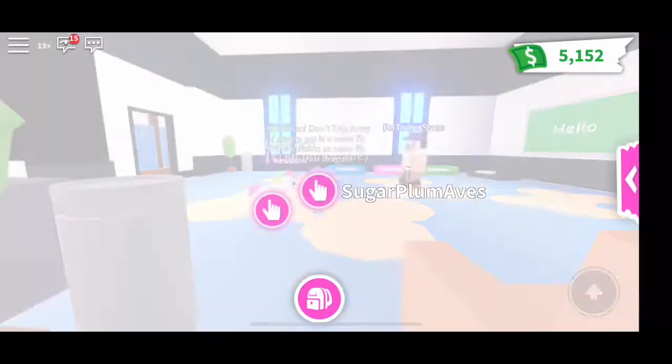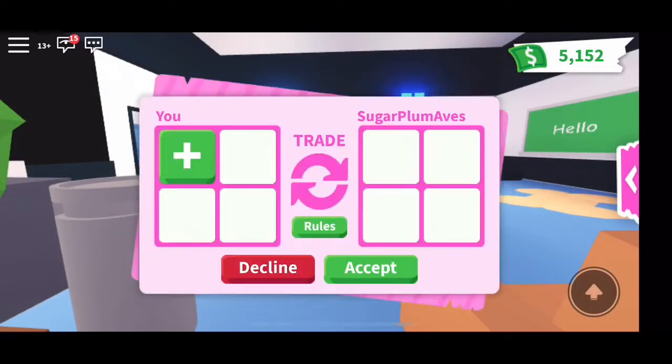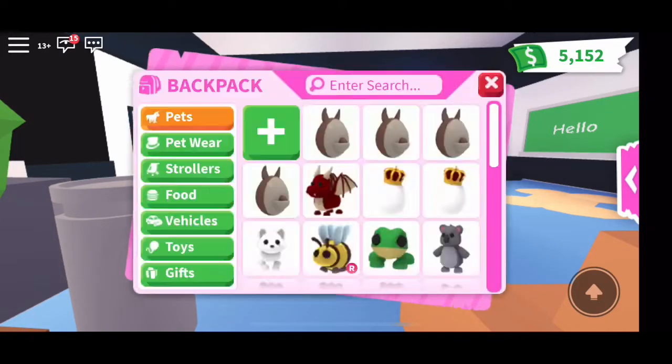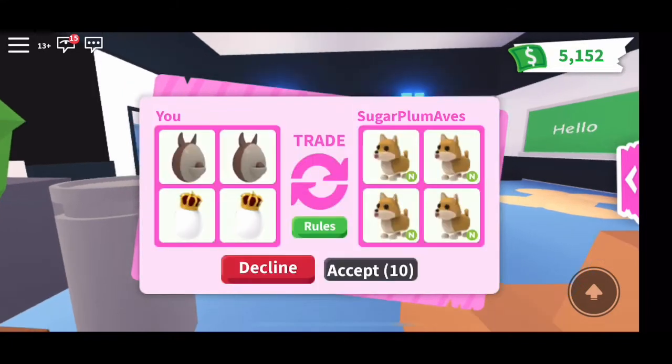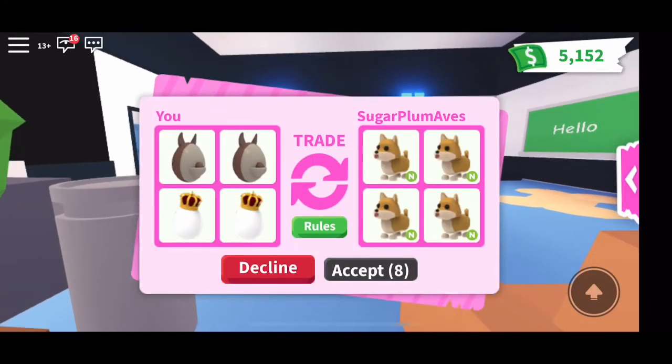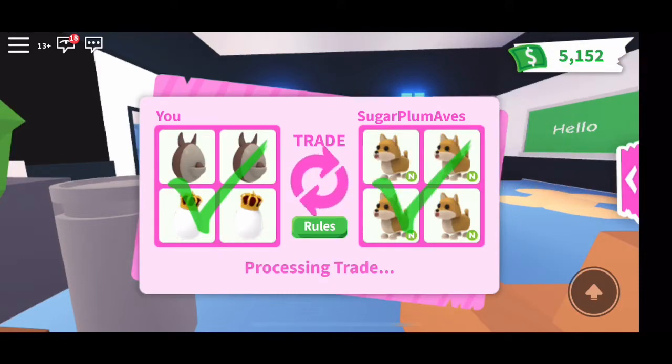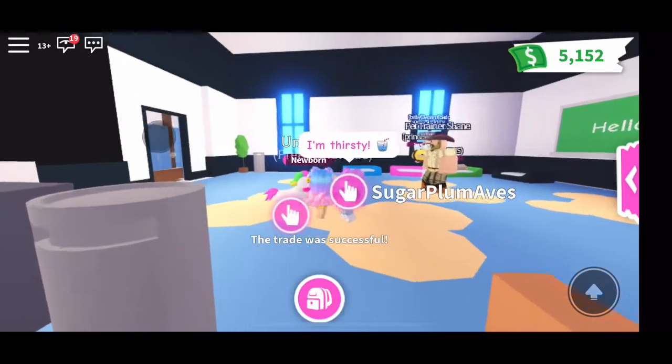I actually trust traded someone — close friends — so don't trust trade someone you don't know. They are helping me take care of some of my Shiba Inus, and I told them if they help me, I will give them my royal eggs, a couple of royal eggs and a couple of Aussie eggs. So we're trading back so I can create my Mega Neon Shiba Inu. Thank you so much for helping me take care of some of them — it is such a hassle.